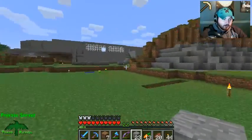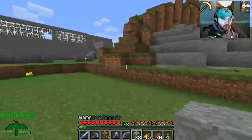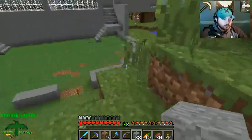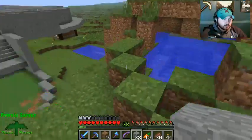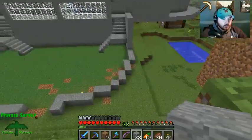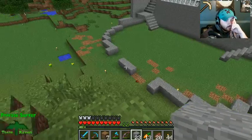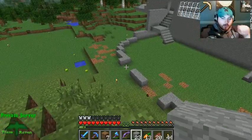Alright, this could work — what we have going on here, this could work. Let's see. It's not too shabby — decent little curve. Then right here we have our two doorways coming in.